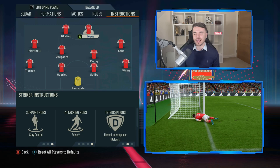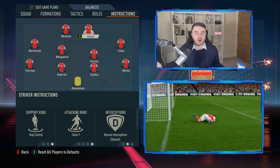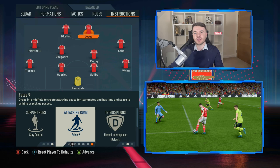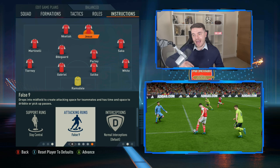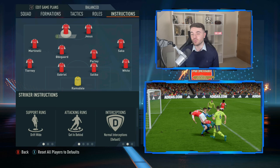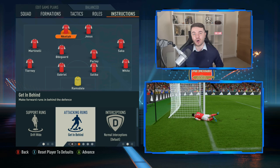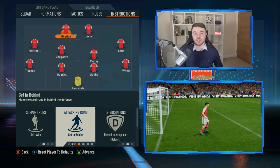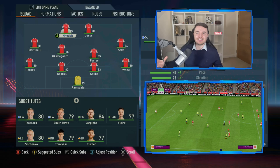With the two front men — Gabriel Jesus plays the Dennis Bergkamp role, that hybrid striker-attacking midfielder, basically a false nine. Support runs are on stay central and attacking runs are on false nine, pairing well with Ljungberg cutting inside as Bergkamp drops. Eddie Nketiah replicates the Thierry Henry role — support runs on drift wide, attacking runs on get behind — utilizing pace while doing a lot of work in the half spaces and channels.